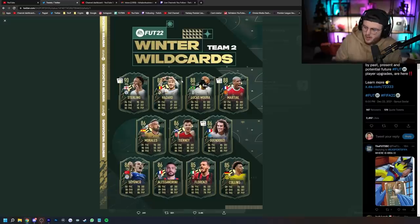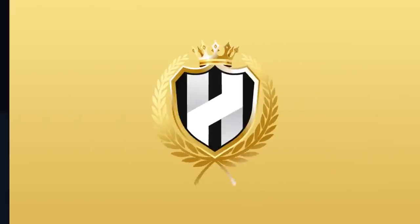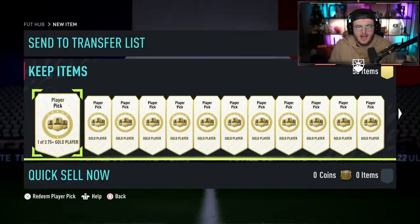This is Winter Wildcard Team 2. We've got some really cool players in there — Raheem Sterling, Eden Hazard, Lucas Moura cam card, Marcia with a 5-star weak foot, Morales, Kieran Tierney, Guendouzi, Soyuncu, Alessandrini, Florenzi, and Collins. Honestly a really good set of players. I'm excited to open these up and see if we can get some of these cool new Winter Wildcards.